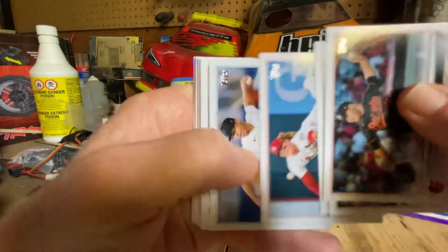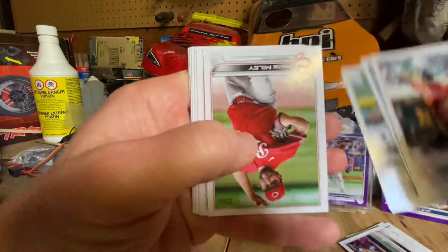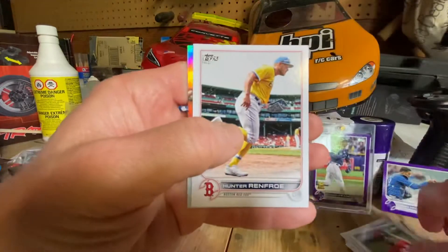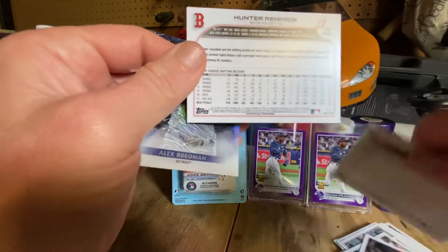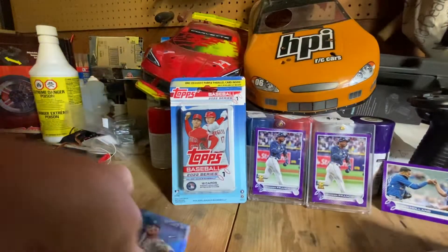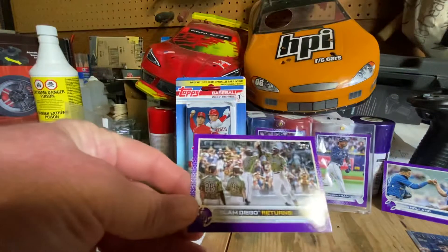Pull a third one of those. Mr. K from K Family pulled a nice green card this morning, which was pretty cool. There's not much going on here. Alex Bergman — that's an average pack right there. There we go, these are opening a lot better.